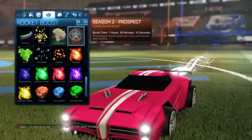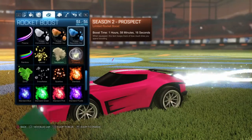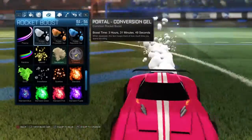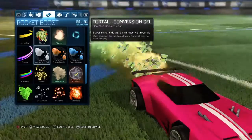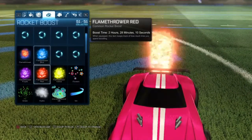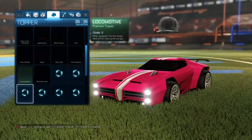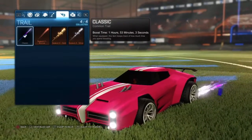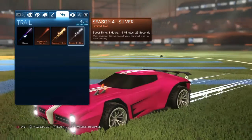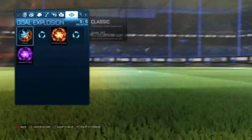For the boost, all my boosts are probably standard, but if you have the Season 2 Prospect boost you might be lucky enough to have it — you can also use the Portal Gel boost. For the blue boost you could use pink if you like. No topper as usual. You can have the Season 2 Silver trail thing which is pretty cool, and gold explosions — you can have pink and blue, whatever you've got.